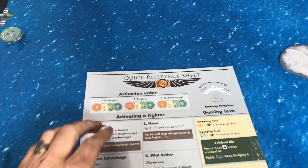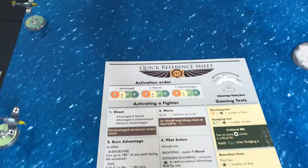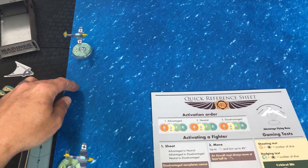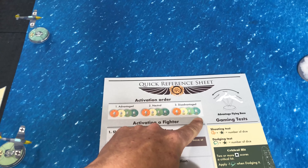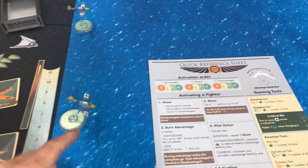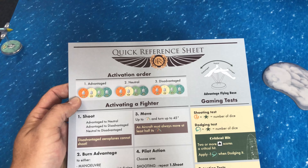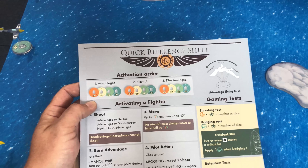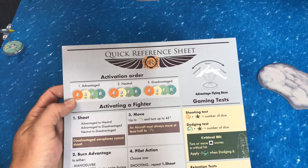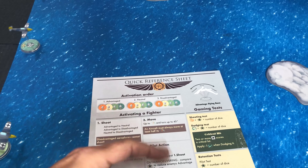Looking at this, advantaged aircraft go first by pilot skill — so that German aircraft goes first, then that Spitfire over there. That covers all our advantaged aircraft. Our neutral is the single 109 over here. Then in the disadvantaged group, pilot skills don't line up, so it's one Spitfire, then one 109, then the last Spitfire. No one is actually tying up, which makes it very, very easy. You can see what I mean — the initiative essentially changes round to round.